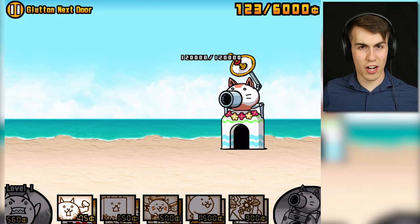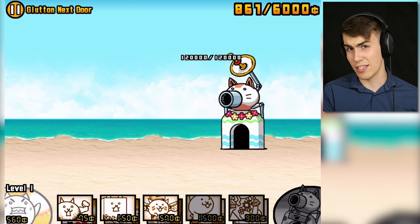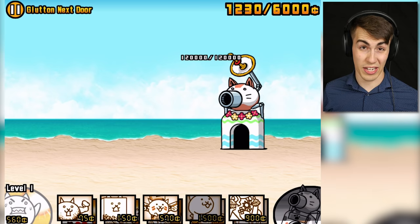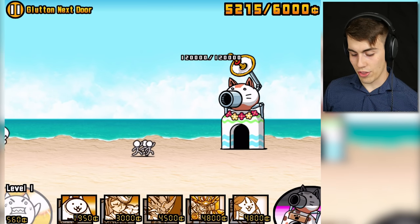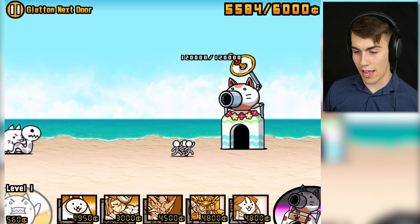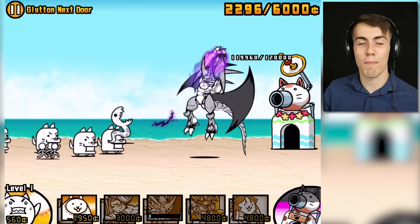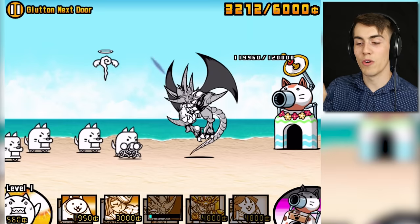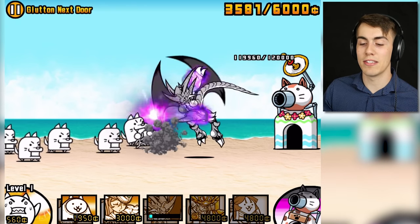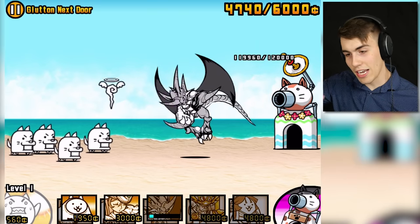Let me show you. Let's just start off with a cheap stage here guys. This is Glutton Next Door, the first level in the three-star version of Never Summer. So it only costs 30 energy. I'm gonna get Bahamut and show you how good he is. Oh no, there are some people coming towards me! And - get rekt! Look at this guy! So the thing about him is he is like a point-blank range unit - he has like no range whatsoever. So if he's in the front and there's some powerful enemies in the front, you better hope you kill them, or else they might kill him.